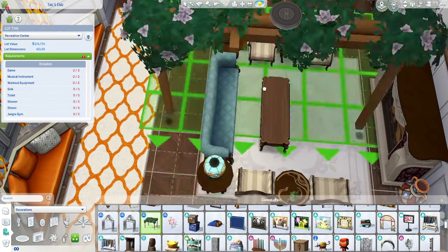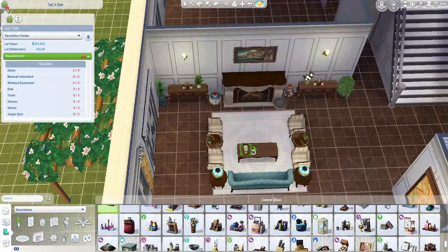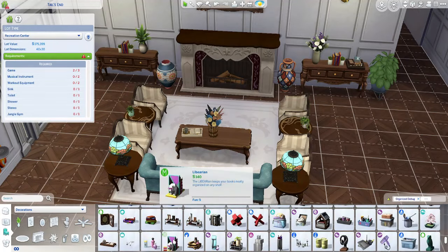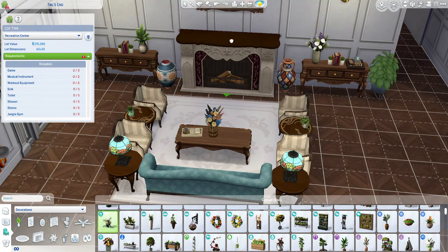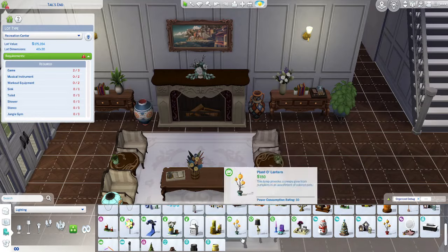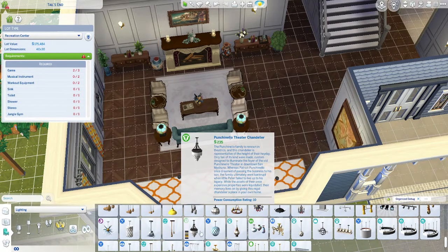Just adding in some clutter, some decor, and really just making it look like a nice gathering area. I think I pulled it off pretty well. With the Sims team — we need some more round tables, like those from Realm of Magic. Because I am tired of using those as my Victorian-themed furniture. We need some more stuff like that, that I can use in these older homes.